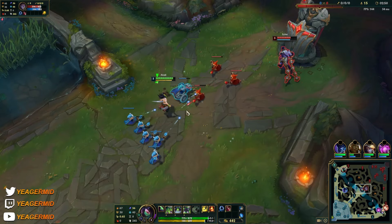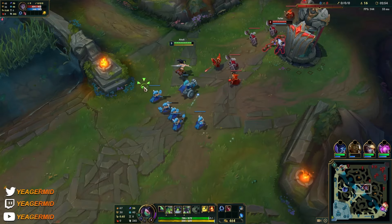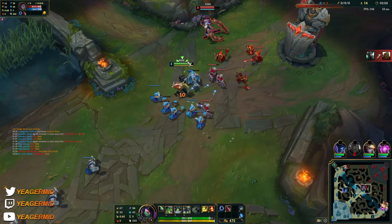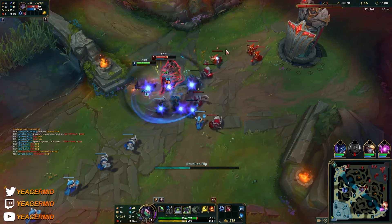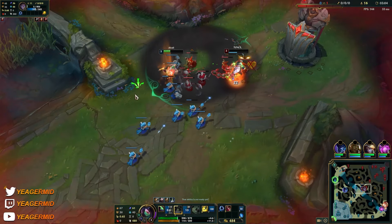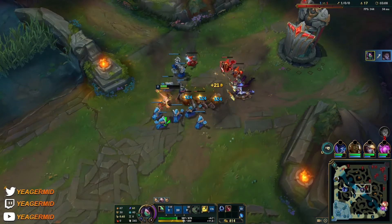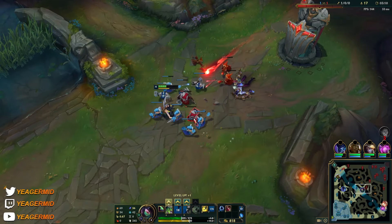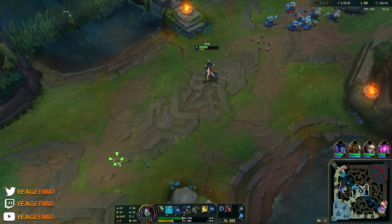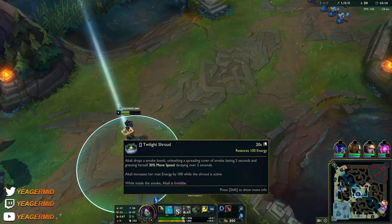We have W now — that is the Shroud that a lot of people hate Akali for, because it makes her invisible, and it also gives you more energy to work with so you can spam your Q more often. Early game it costs a lot of energy, you don't have the energy pool to use it a lot, but with this W you become invisible and you also increase your max energy by 100.